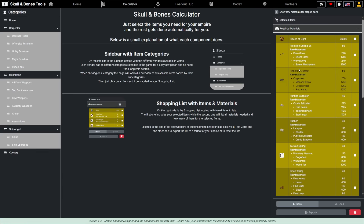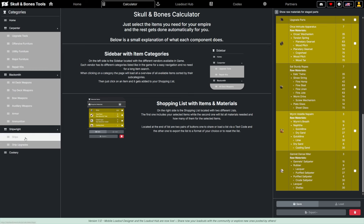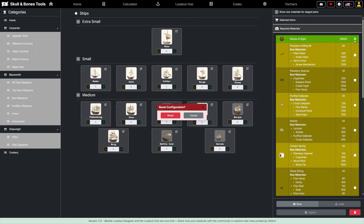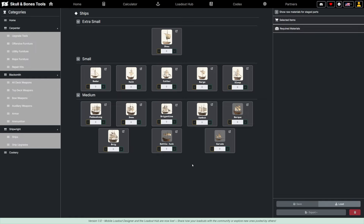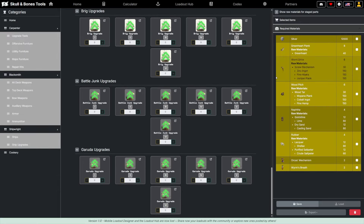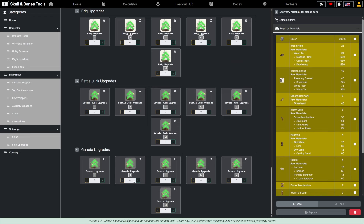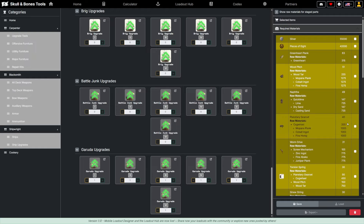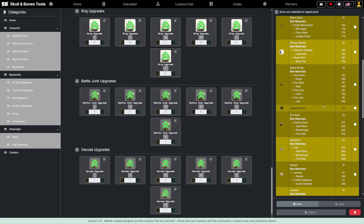Not only does the site have its calculator — so if you're looking to upgrade one of your new ships, let's say the Garuda has just been released — you press add to that and you can see the required materials for the Garuda. We've also got ship upgrades, so after adding the Garuda we can see upgrades one through six.